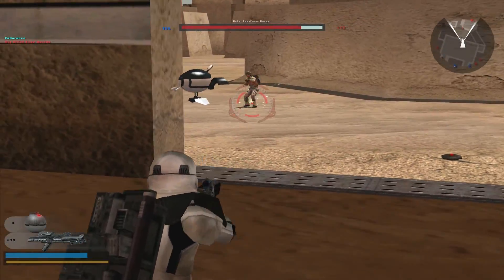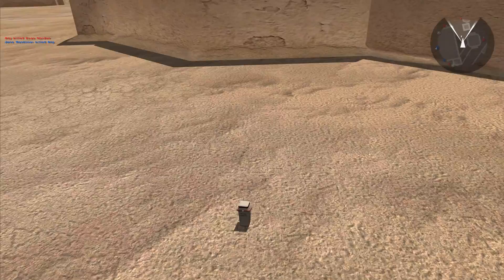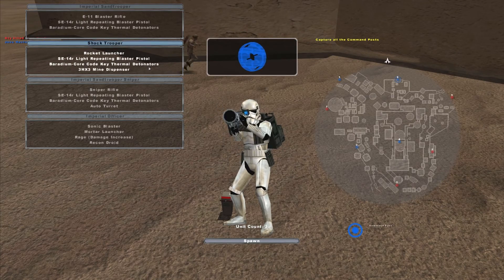It looks like this guy's stuck — it's an Imperial Sentry Droid, I have not seen that before. Then Boba Fett showed up and I'm dead. Now I can spawn back over at the cantina — or not, it looks like they took the cantina.